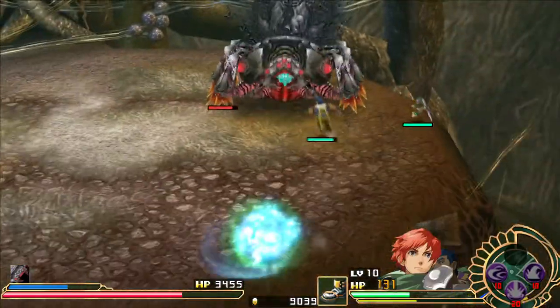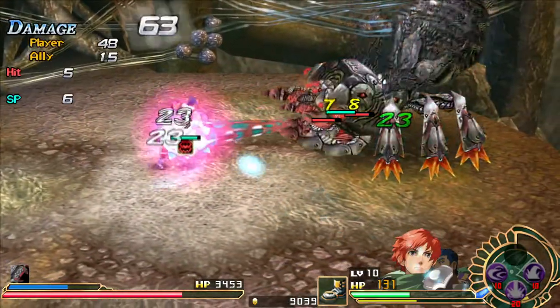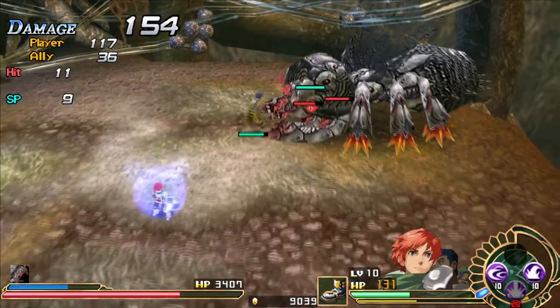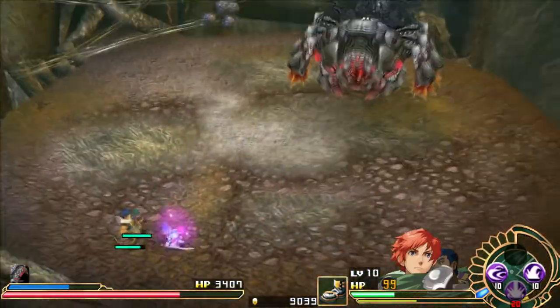I'm gonna use up that last eco-extract. And if I get below 100, I'll probably — oh! That's one of his special attacks. He can spit his tongue out and grab an ally, and that's pretty annoying because it starts recharging his HP.